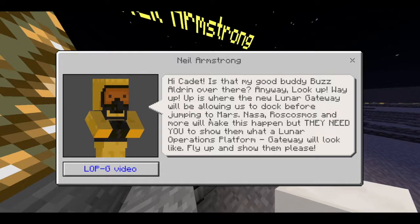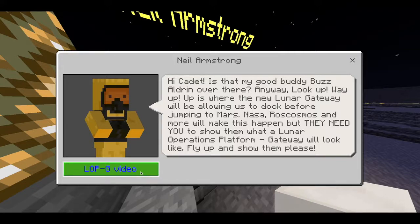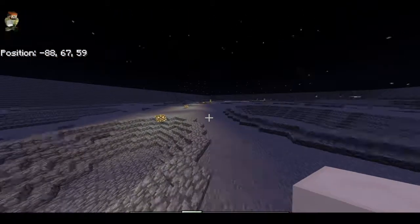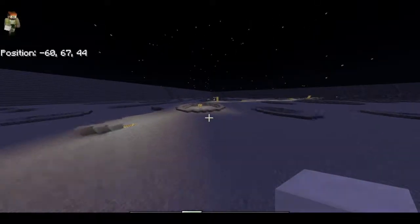Neil encourages them to go up above him and build the Lunar Operations Platform Gateway — LOP-G. This is very current and the kids will get to build their version of it. A video will show them the science thinking behind it, so they can watch the video and then go up and build a really decent representation. Once you're done with Neil, you fly off following the lights to the next station.